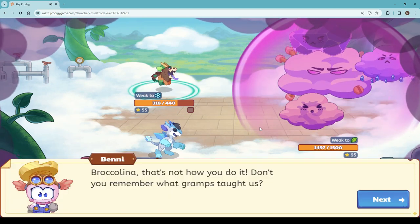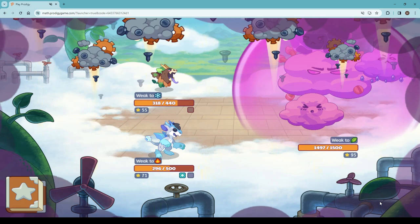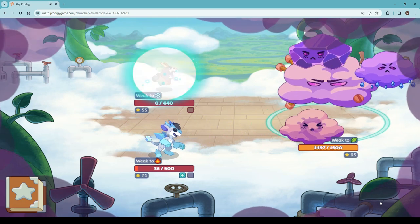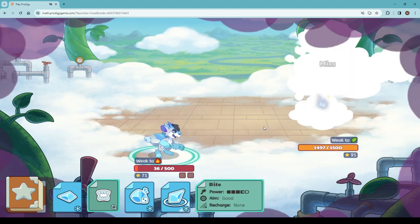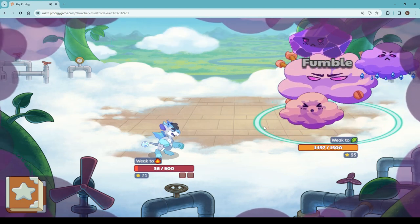Unbelievable. Now Benny comes, and we know Benny helps us out with the finishing machine. The thing is, why can't Benny come earlier? And we lost our lead pet. Continuing to get defeated over and over again. We'll use fight — but in the mist. Unbelievable. What is going on?